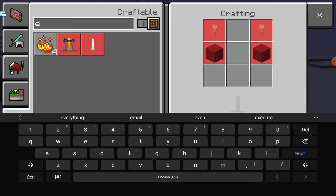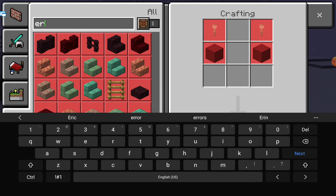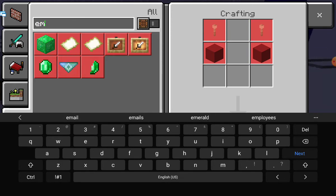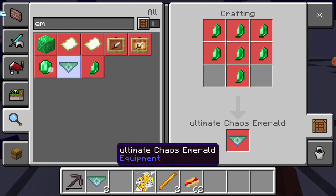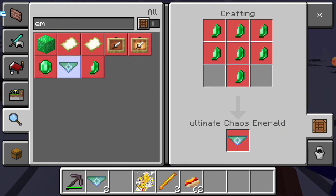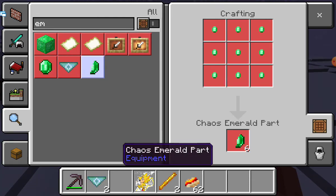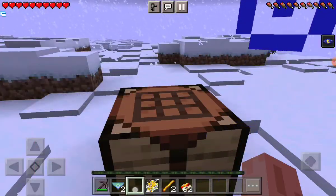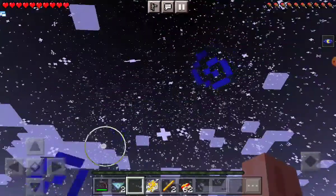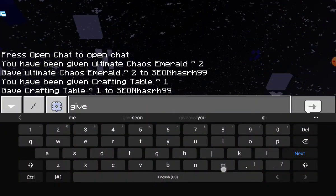I'm gonna search for things I can craft. It's not there — I think I missed something, I'm confused. These are emeralds — it didn't work. What the heck? Wait a minute, what if I just do give me...